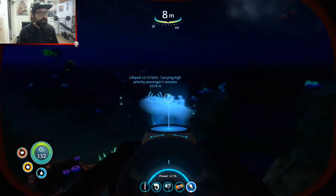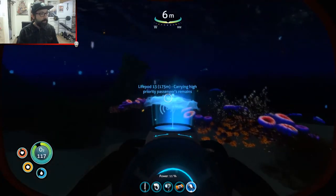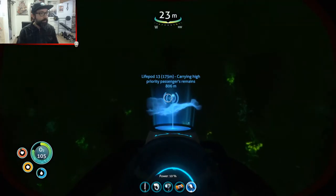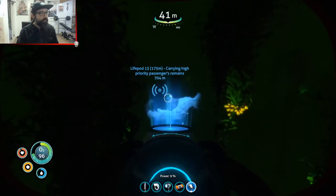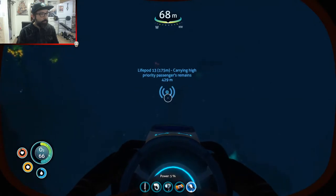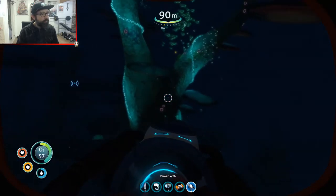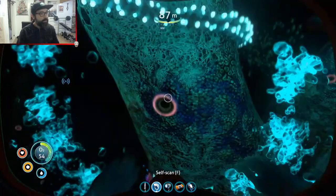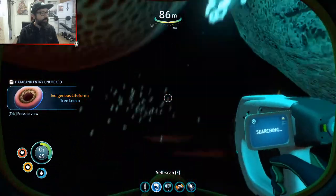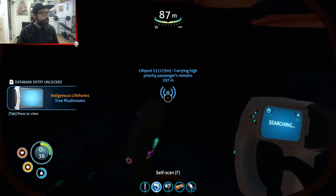Hop back in the water, use my trusty sea glide, and I'm gonna head over to this mission — 'In the Dark, yet again.' Carrying high-priority passengers' remains. Through the kelp forest. It's not the same life pod, is it? For some reason it gives me the impression I'm going to the same one. It's not the same one — this one's at a higher elevation. Is it inside these little tree things? I remember this from last time. Can I scan any of this? Tree leech — so they are trees. And I can scan the tree mushroom too. So it's a tree and a mushroom in one — how cool is that. So that unlocks something in my databank.